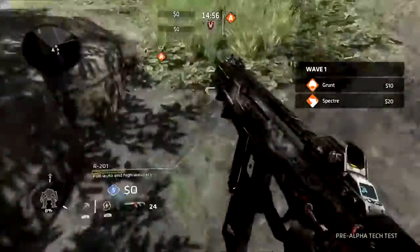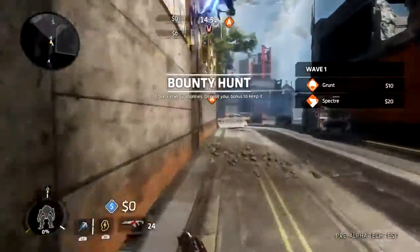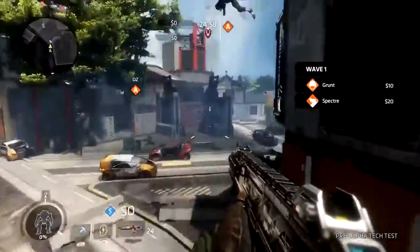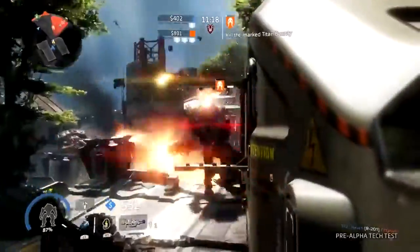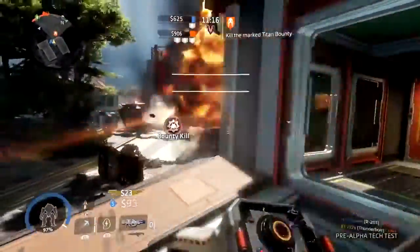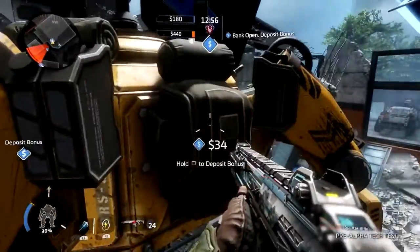Game mode numero uno: Bounty Hunt. Familiar perhaps to the lucky few that got to sample it at EA Play, but there have been a few changes. Essentially this mode is about money — beat the enemy team to kill waves of AI enemies and secure bounty money. In between the enemy waves, bank that cash in the vaults.